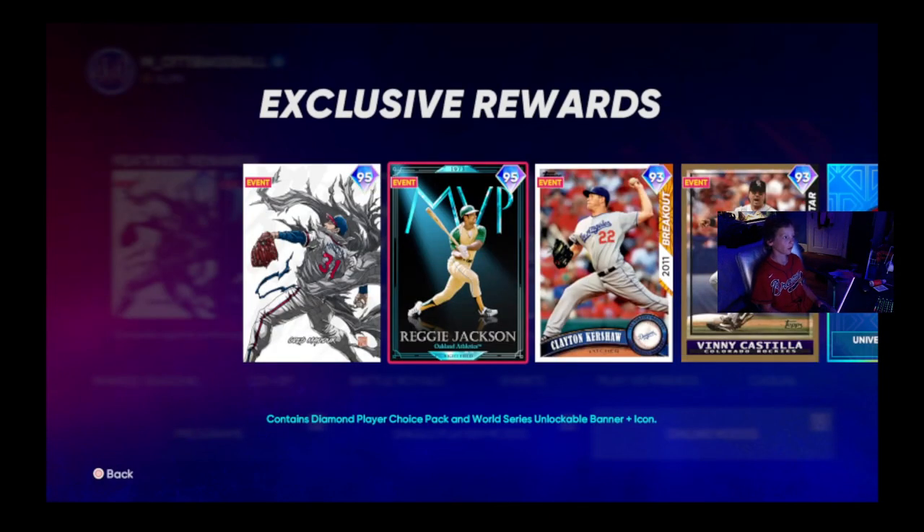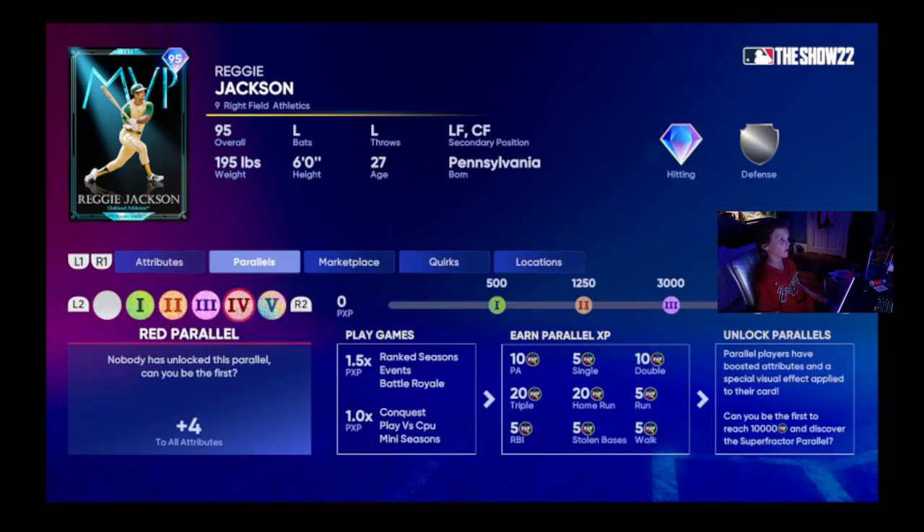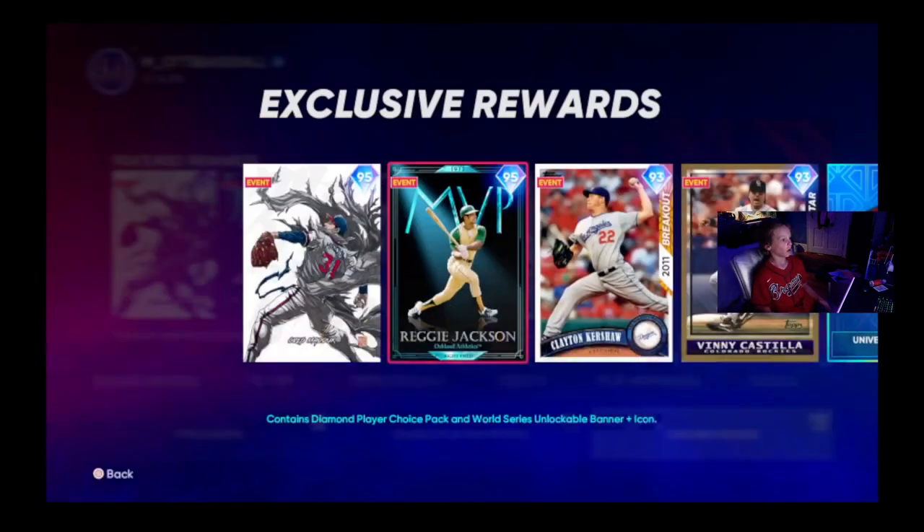If you are going for world series, you can now get the Reggie Jackson card that we see here. It's a 95 overall Reggie Jackson — he's got 101 contact versus righties, 90 versus lefties, 96 power versus righties, 95 versus lefties, 80 vision, and 94 discipline.